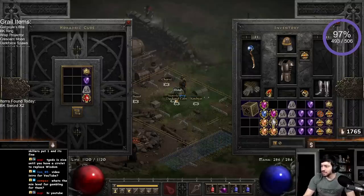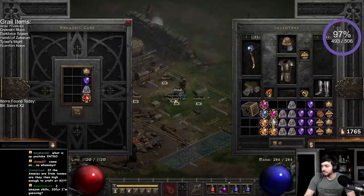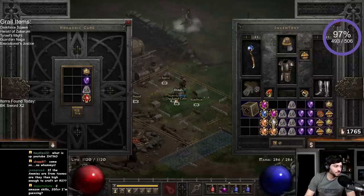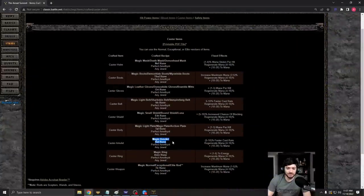I'll show you guys all the rolls. Caster amulet — so you can see right here: caster item, magic amulet, Ral rune, perfect amethyst, and any jewel. It's guaranteed to roll 5 to 10% faster cast rate, regenerate mana 4 to 10%, and plus 10 to 20 mana. So these will always exist on here.